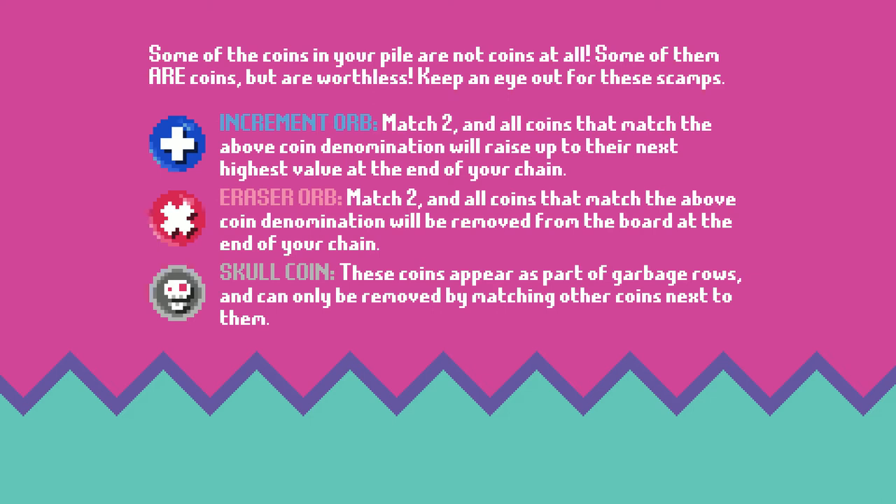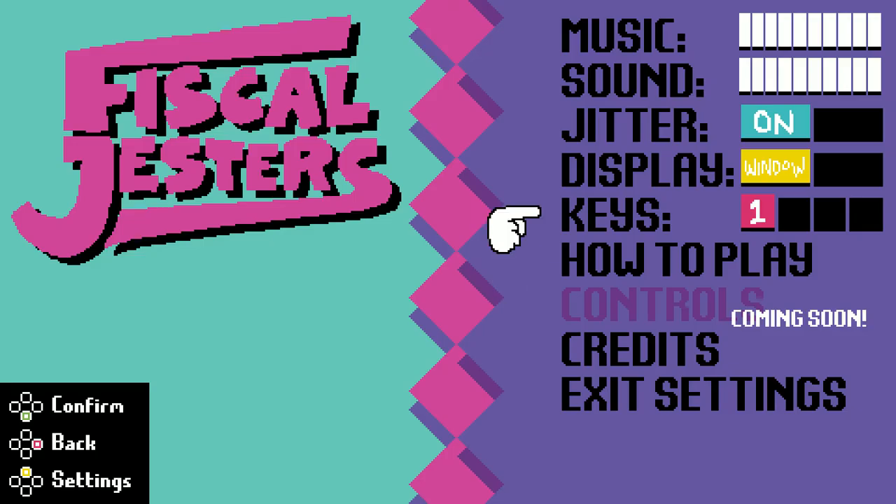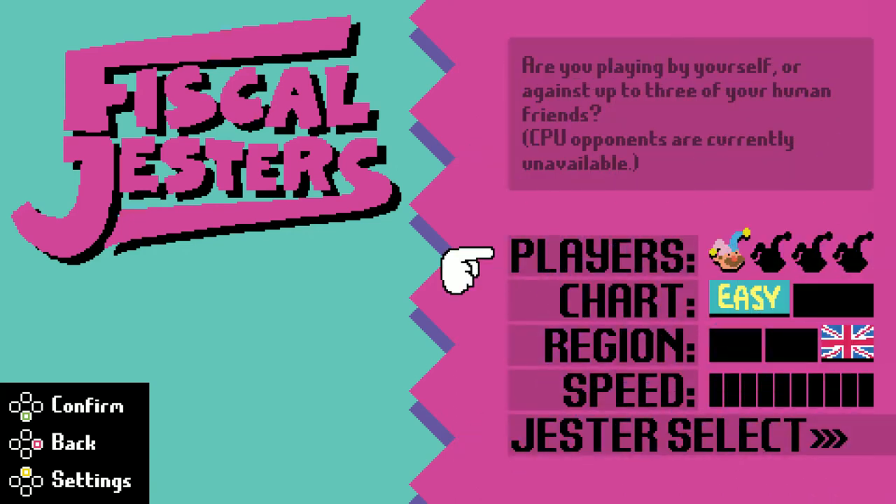Some of the coins in your pile are not coins at all — some of them are worthless. Keep an eye on these. Increment orbs: match 2, and all coins matching that denomination will rise up to their next highest value. Erase: match 2, and all coins matching that denomination will be removed from the board. And skull coins: these appear as part of the garbage and can only be removed by matching other coins next to them. That's like match-3 type logic.